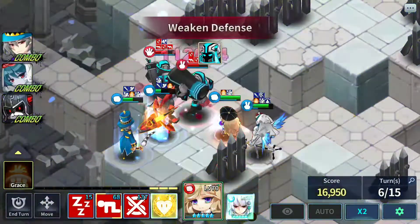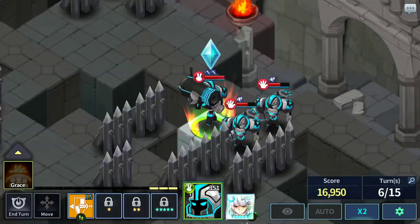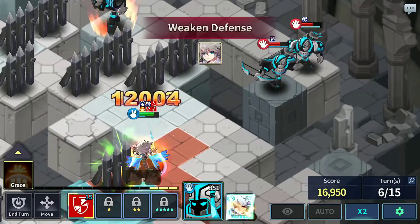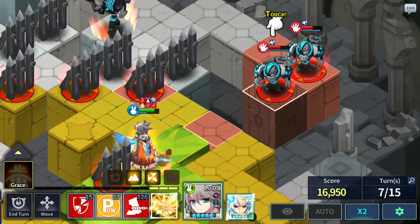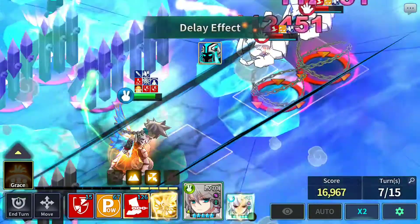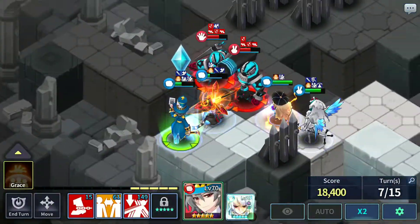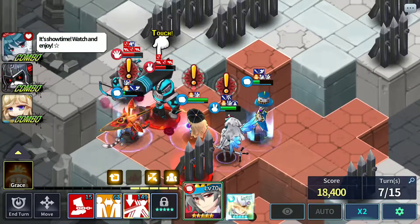2nd skill for Baby Yekka as usual. Ian almost died right there, but luckily we have Grace, and luckily Ian's dodge is incredible — shouldn't have any difficulty. Try to kill off these two guys or else they'll keep shooting at your Sogun. You can use 3rd skill or 2nd skill if you're strong enough.